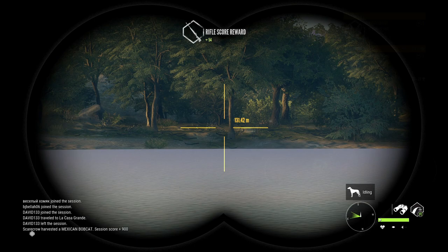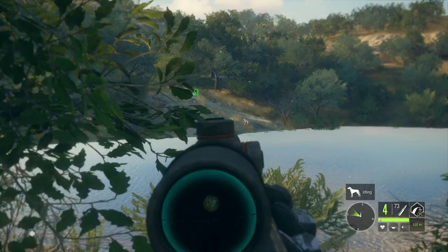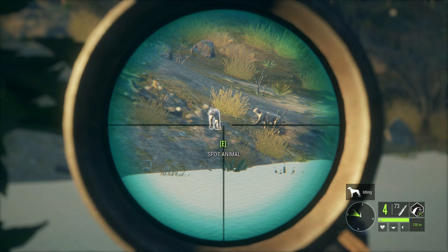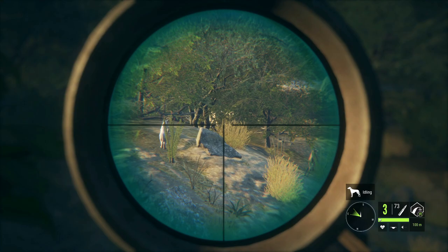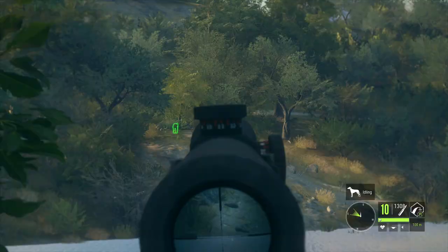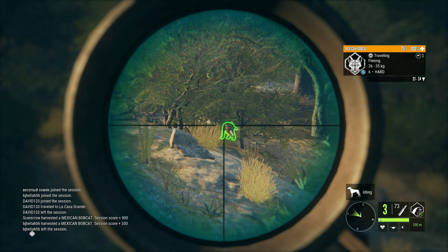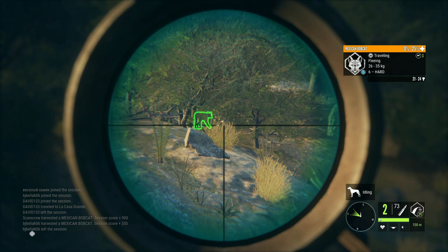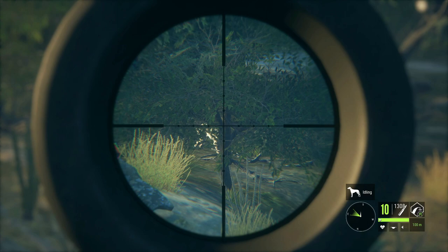We got ourselves a couple level six bobcats right here and they're much closer than the other one was, so let's zero to 100 and see if we can get a shot into one of these. There's actually a level seven right there so let's take the seven instead. Wow, that dropped it — much more impressive! There's actually a couple more up there; let's see if we can get a spot on those as well since we're in multiplayer.